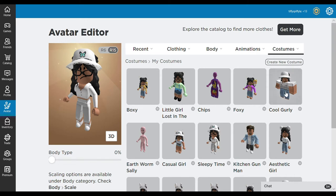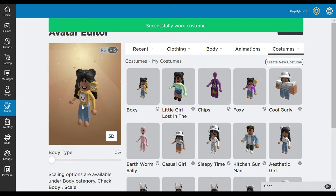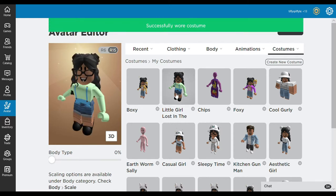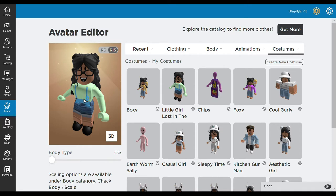Next are my Robux costumes. First we have the 'Boxy' outfit — I'm a really big fan of Lanky Box, so I have a costume related to their two famous ones: Boxy and Foxy. We then have 'Little Girl Lost in the Mall' — I really like this one because it's just funny.